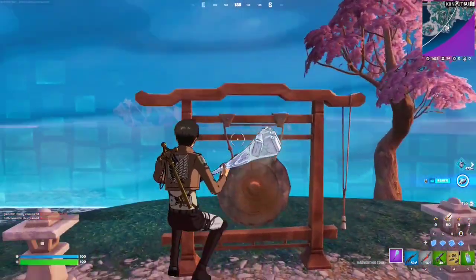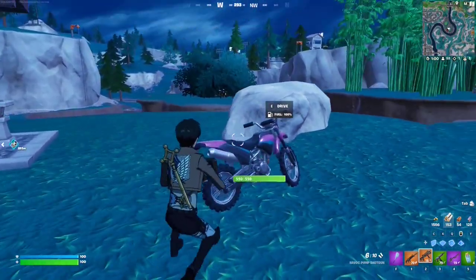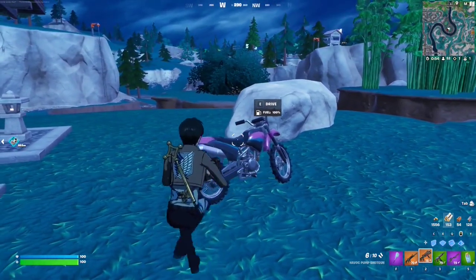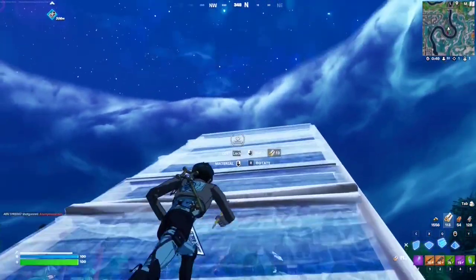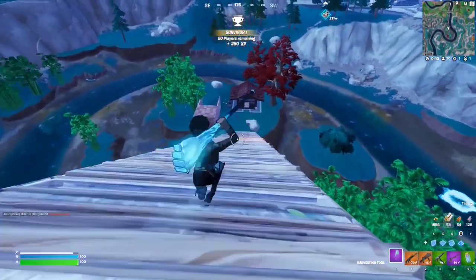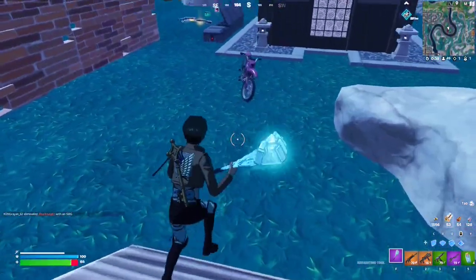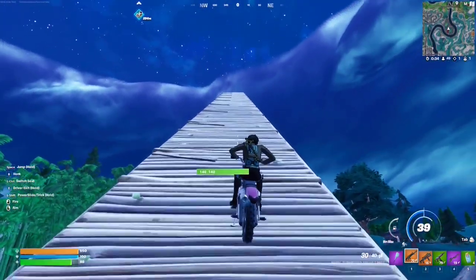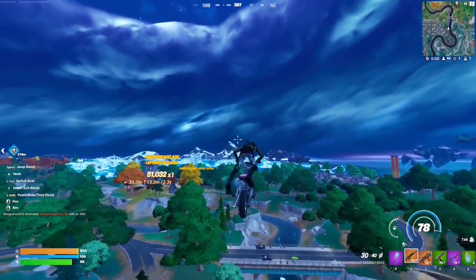For this quest you have to score trick points on a bike. Just find yourself one of these dirt bikes, which spawn literally everywhere on the map. When you jump in the air, hold Left Shift to do the tricks. I highly recommend doing this in build mode so you can simply make your own ramp. Once you're in the air, hold Left Shift and use the left and right arrow buttons to wiggle around.